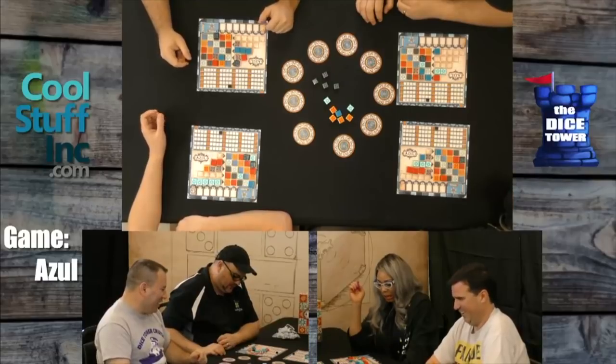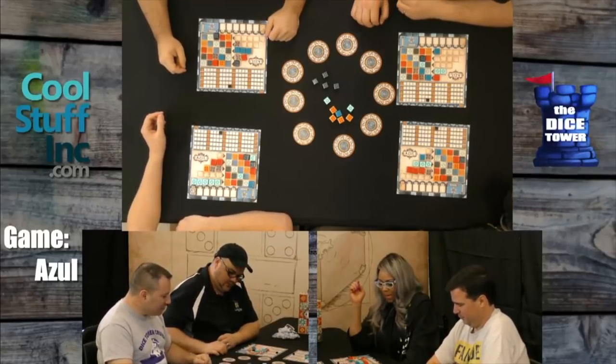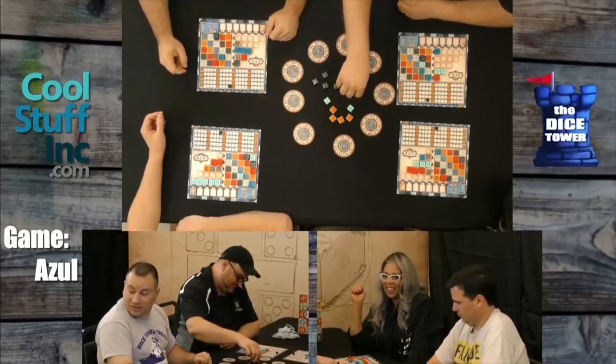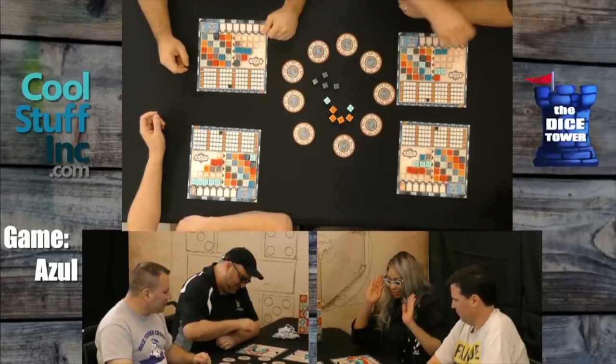Sam took the first player token, so Sam will be going first. I want — gosh, it's driving me crazy. Let's see what I want to do here. You take the red. I'm going to take this — this is not good. It's a snowflake. All right. Can I just tell when it's getting to the end? Because it starts getting really quiet.